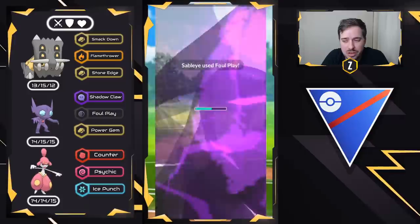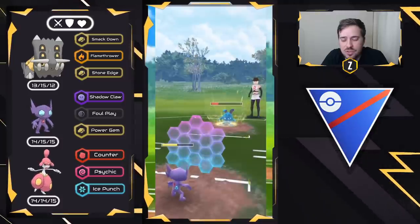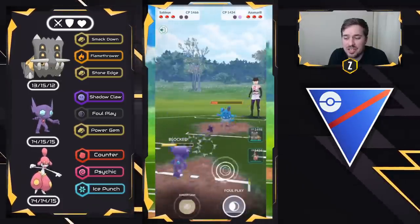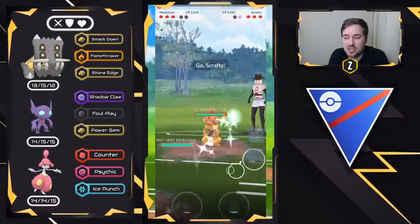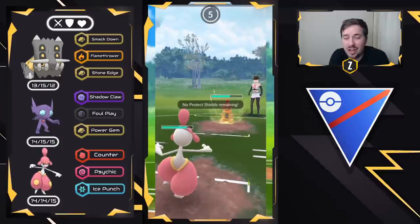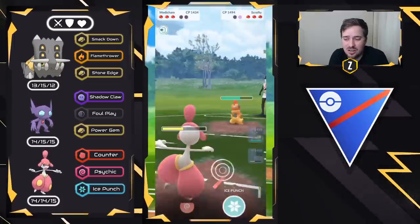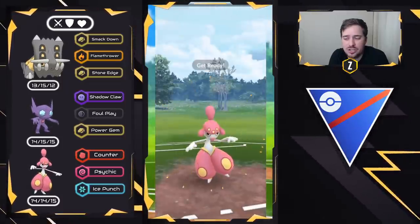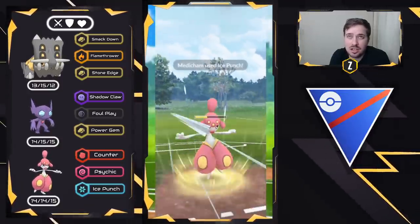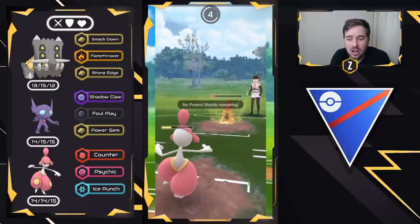I throw this Foul Play to get that shield — great. Then we try to throw another one after they throw their charge move. They do have Hydro Pump, which is perfect — they expended all their energy. They swap into Scrafty, which is now going to seal their fate with Medicham. But with Scrafty, Foul Play still does neutral because we are Psychic Fighting typing. If they go for two Foul Plays, they can actually take us out. So we go for an Ice Punch — do some chip damage — and Sableye will have to come in and take out the Scrafty because it can get to another Foul Play. All energy gone on Scrafty.